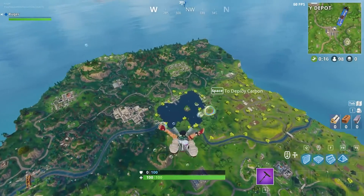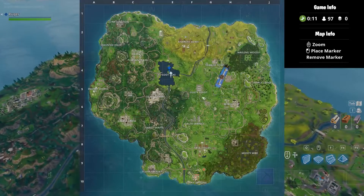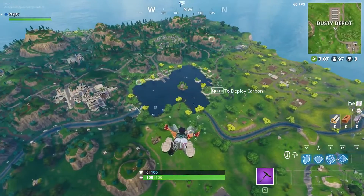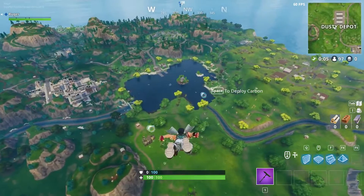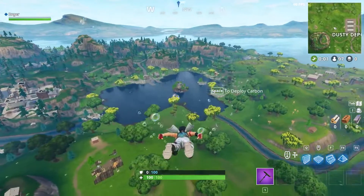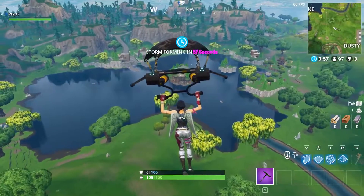It is located right in the middle of Loot Lake. If you notice, in the middle of the lake there are three boats, so of course it's going to be somewhere around the house. On the house there's a little dock underneath, probably on the most east side of it — it's just a little dock right there on the edge.